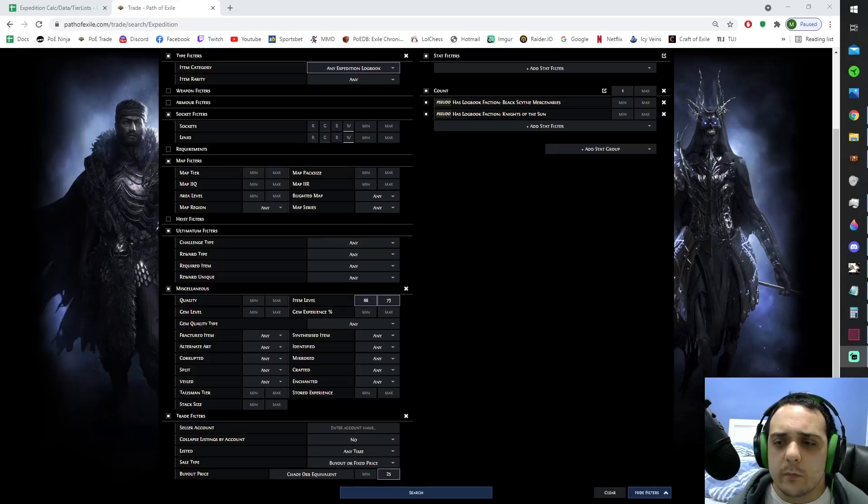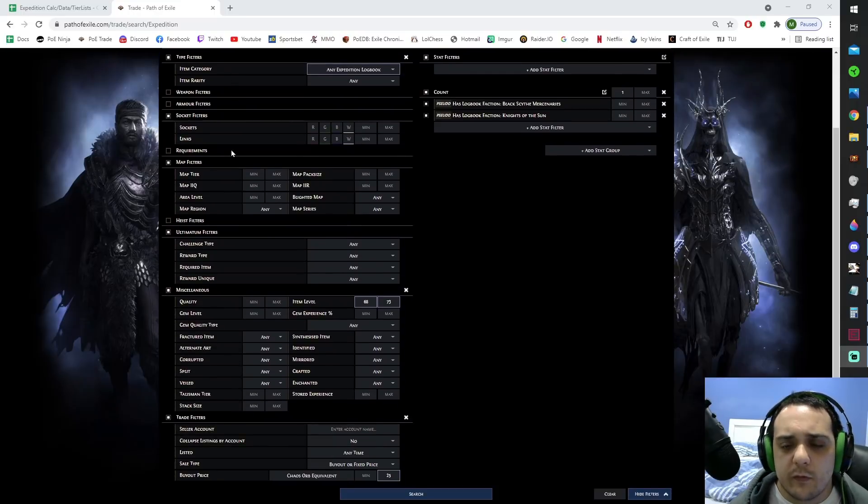First things first, let's discuss how to actually acquire the logbooks. The easiest thing is through this trade site link, which I'm going to put in the description as well. Basically you set the item category to any expedition logbook, set the factions to Black Scythe Mercenaries or Knights of the Sun, since these are the only ones you want to run. A lot of the money you make comes from artifact currencies, and you really can't afford to be running the Druids of the Broken Circle or Order of the Chalice — they are the currencies for Rog and Gwenon and they cost far too little money. I set the item level between 68 and 73. You could set it higher if you're really confident in your build, but we're trying to do these as fast as possible. I set the maximum amount of chaos we're going to pay to 25. I was running this live search all today and all yesterday and was getting upwards of 200 hits per hour.